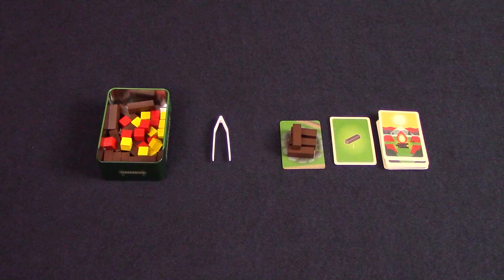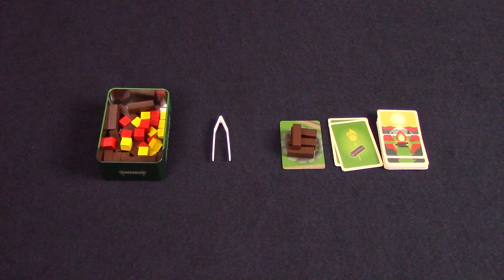If, on your turn, you drop a piece onto the campfire card or cause an existing piece of the campfire to fall on the campfire card, you're out of the game. Return any fallen pieces back to the tin.